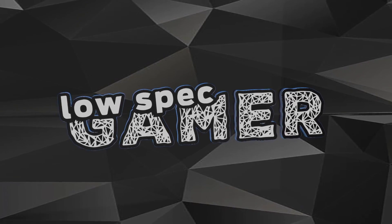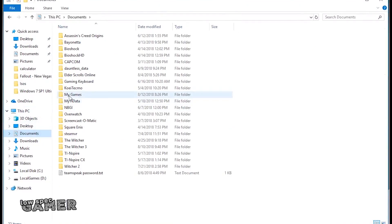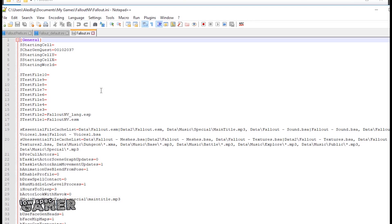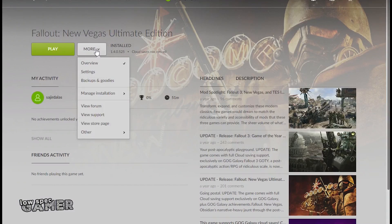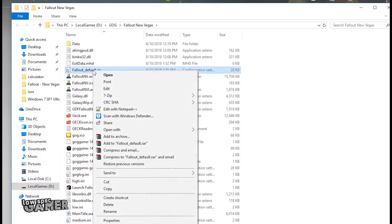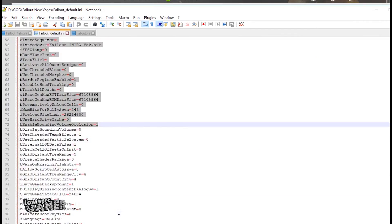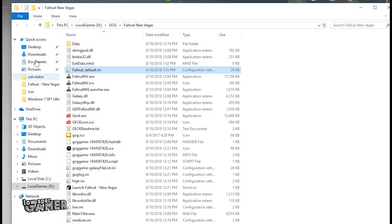So let's find out what this game can do on this stick computer. In order to force the lowest graphics possible I made some changes to the configuration files. For some reason, on both the Steam and GOG versions of the game, the Fallout.ini file in the documents folder is not read, so you must edit the falloutdefault.ini in the install directory. Full details are in the description along with my files for reference, but allow me to share some of the most interesting changes.